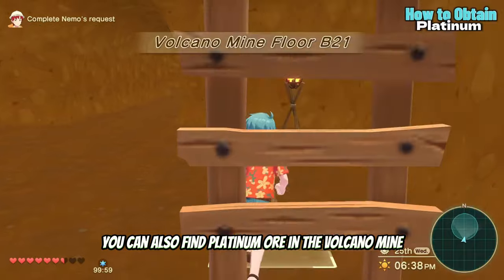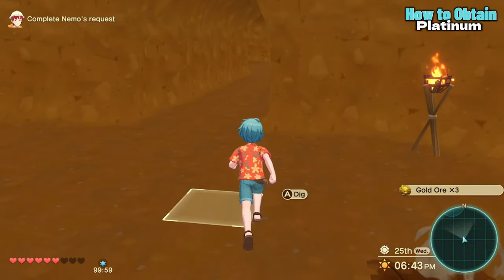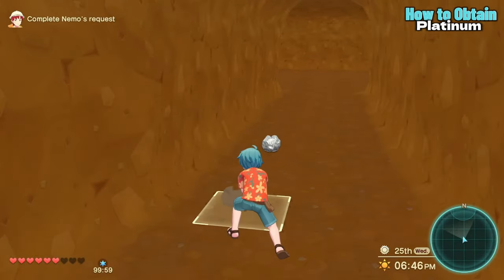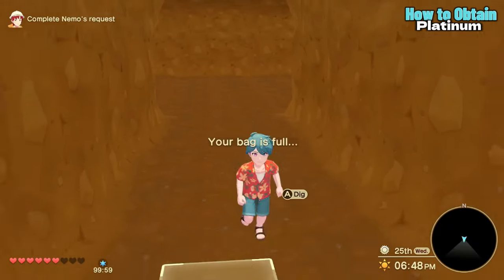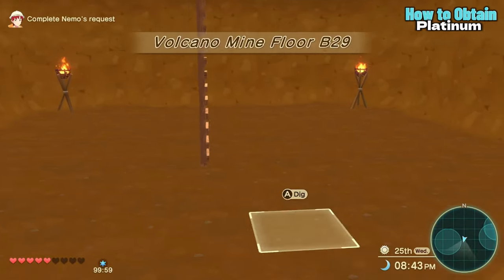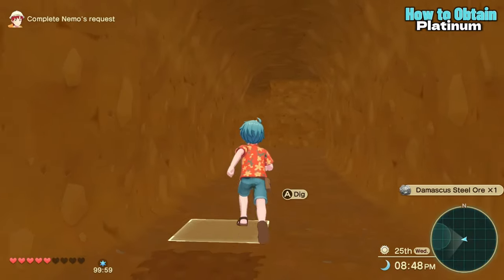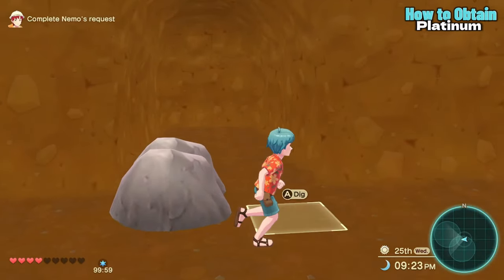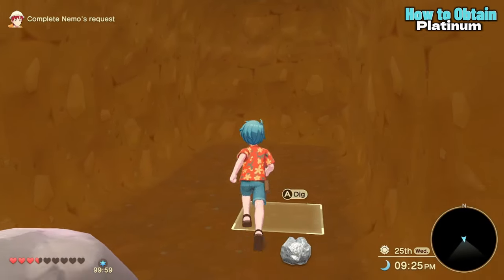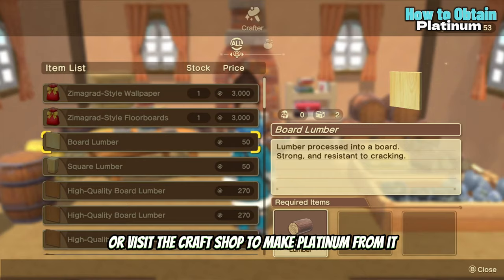You can also find platinum ore in the volcano mine on floor B21 or deeper. Once you have platinum ore, visit the craft shop to make platinum from it.